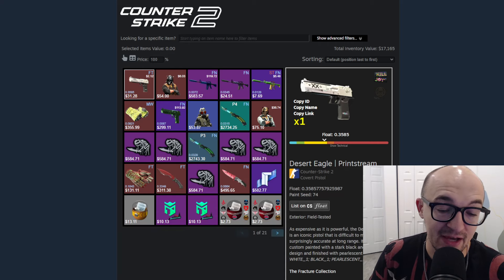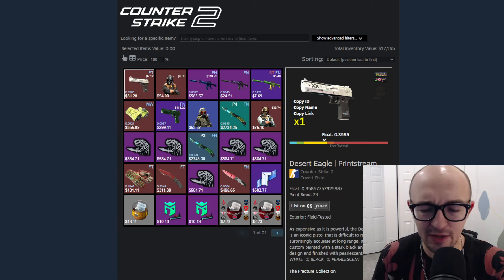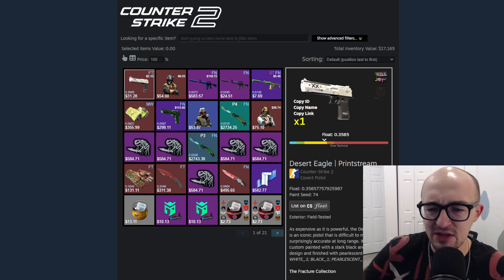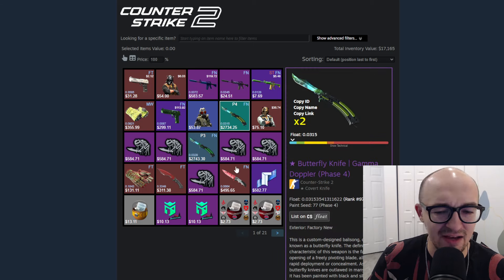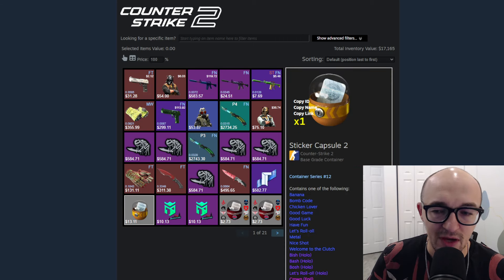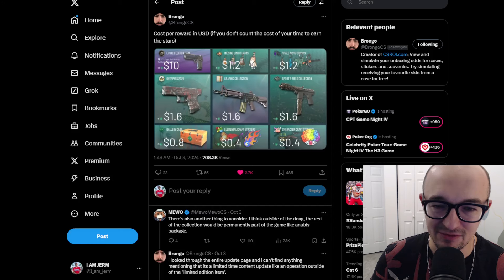First, I just want to mention my cash trading business. If you're looking to sell any of your CS2 items and turn them into cold hard cash, crypto, or any other payment method, definitely hit me up on Twitter — it's the first link in the description. I'm buying pretty much anything and everything for the right price: guns, agents, knives, stickers, capsules, patches, whatever. It's a great way to help support me and my channel. With that being said, let's get right into today's video.